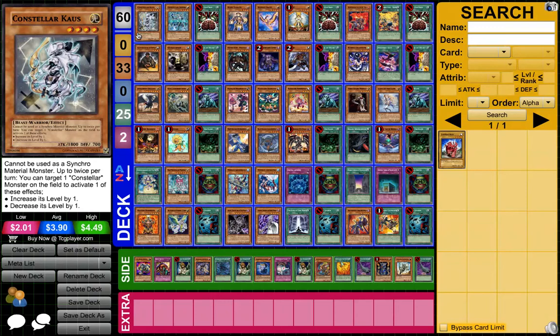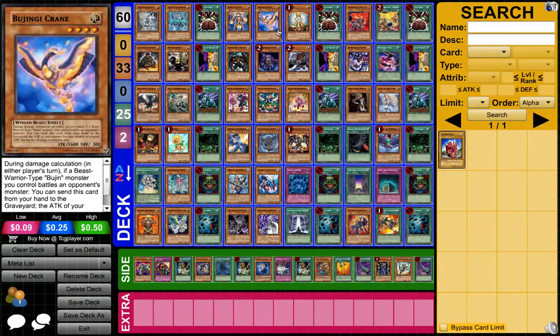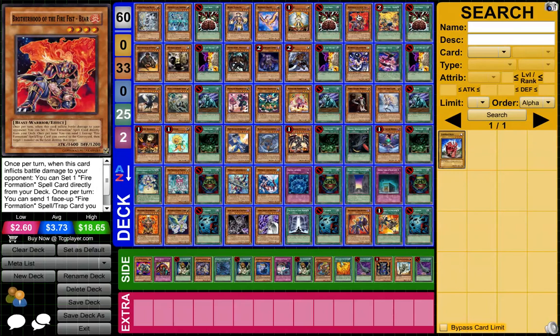Let's do the list. First we have Constellars — they have three Tenki now and they've been good last format, so I'm pretty sure they'll do good this format as well. Next we have Bujins — got three Tenki again, new support, new broken stuff, and four Honest. Who would have four Honest in their deck aside from Bujins? Blackwings have like three, but it's not even as strong as Crane.